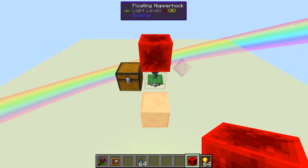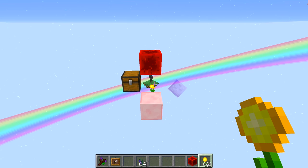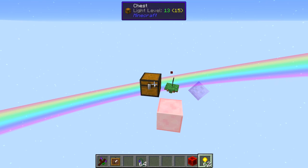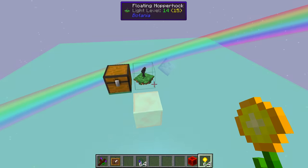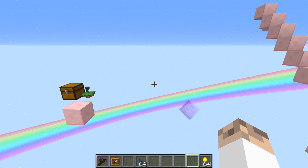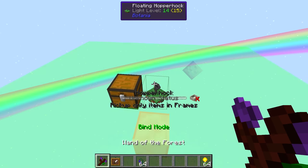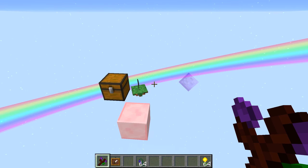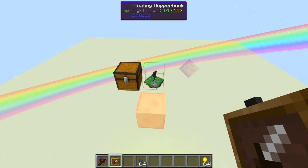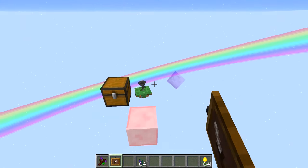It can also be switched on and off with a redstone signal. Because this flower's recipe has a redstone root in it, it allows it to be switched on and off. That redstone block is powering it — as soon as we break the redstone block, items get picked up straight away. That's the basic way of using a Hopperhock. Worth noting: the Hopperhock picks up items in the same range horizontally as it does vertically.